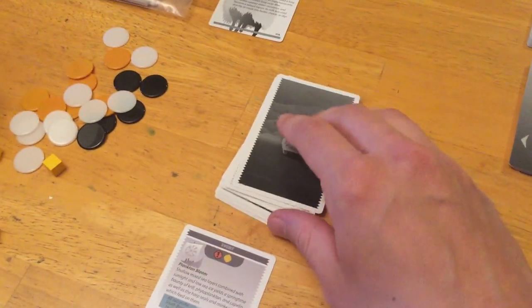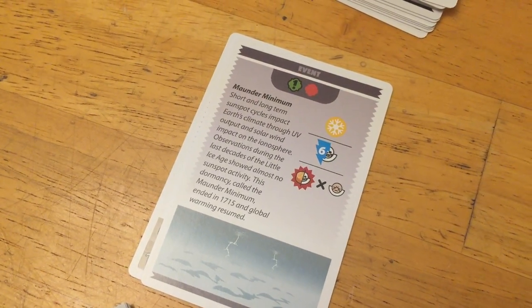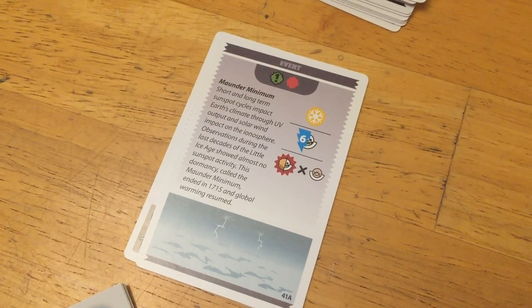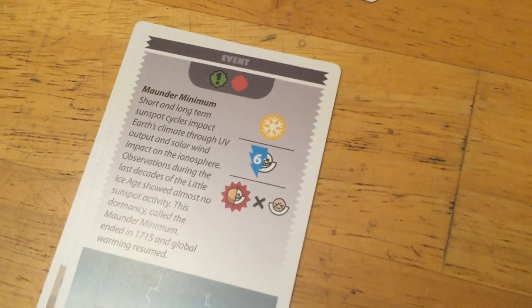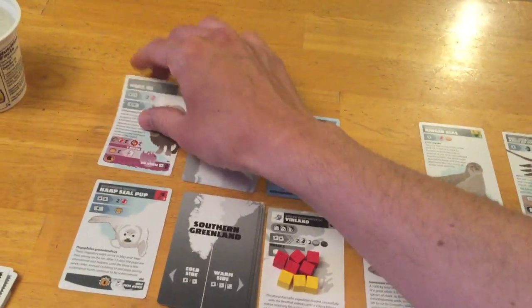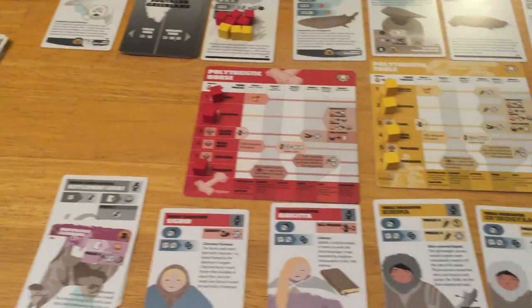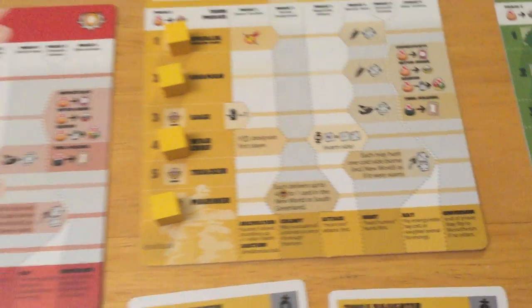Back with Greenland turn three. We flip over the event card and it's the Maunder Minimum — no sunspot activity, and possibly a global warming event, though these three icons indicate a global cooling event. We take the furthermost right card on both rows and put them on the left side. So seal pup now goes over here, musk ox goes over here — now on the cold side, requiring a roll of one to succeed. We'll need our trackers back, since trackers let you hunt one cold side biome as if it were warm.